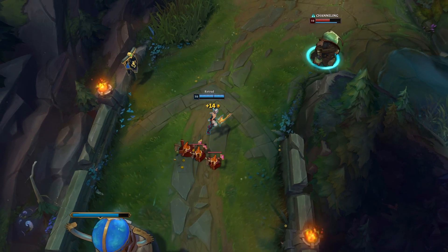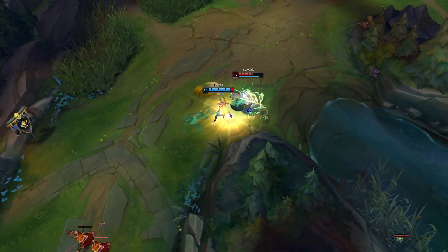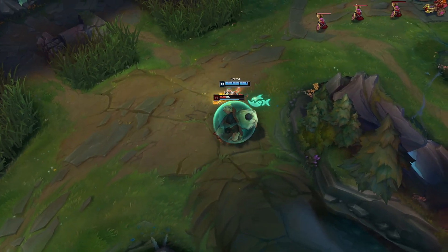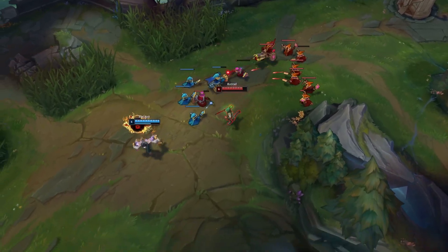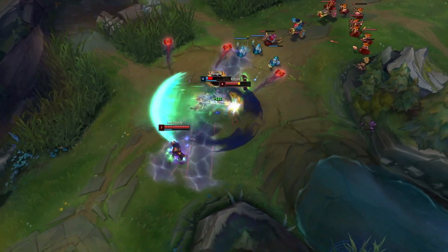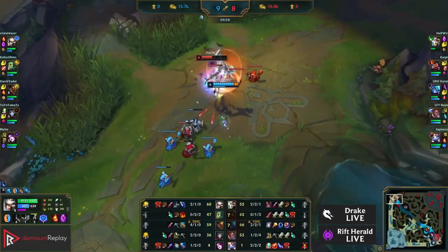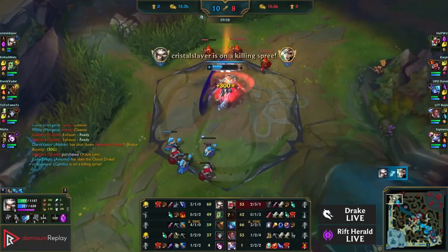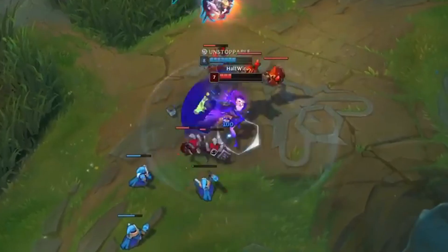The second tip is about champion interaction. In the lane phase, you have to learn to play your matchup so you know what abilities you need to interrupt or dodge. High elo players have played the game so much that they know every matchup and they can read what their opponent wants to do. For example, if you know the Camille matchup, one of the things she'll do is use her R to dodge your Wind Slash. If you're aware of this interaction, then you know that you should hold your Wind Slash until after she casts her ultimate.